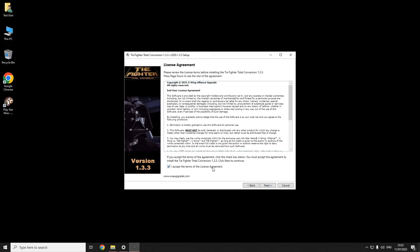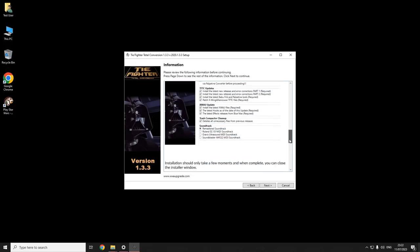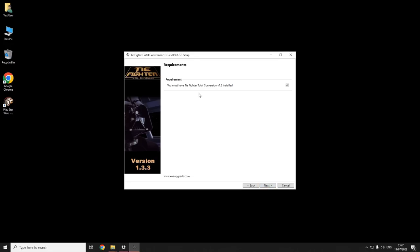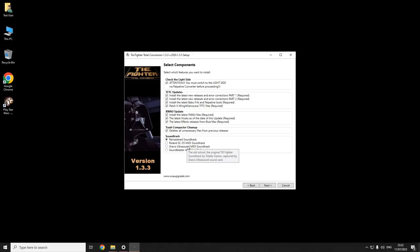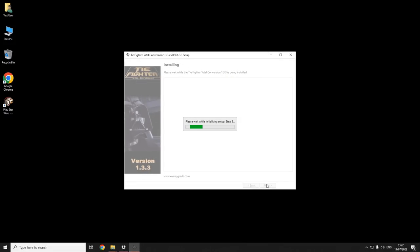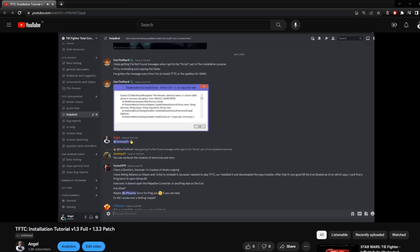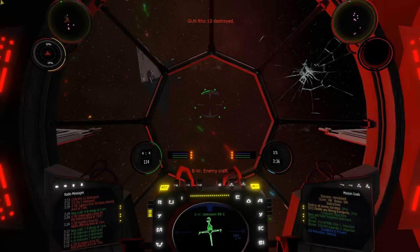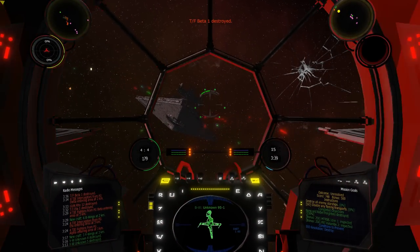A brand new, completely rewritten installation tutorial has also been posted along with this announcement. This tutorial should better address and explain things than the previous versions, including a more expanded approach to VR and other more common issues people tend to face. To install the patch, make sure you restore your current version of TFTC back to XWAU by using the Palpatine Total Converter to restore the light side, then run the installer and follow its instructions. If you are new to the mod and installing from a fresh copy, make sure you first install version 1.3 — you don't need to install any of the older TFTC patches first, as 1.3.3 contains all updates since the initial release.